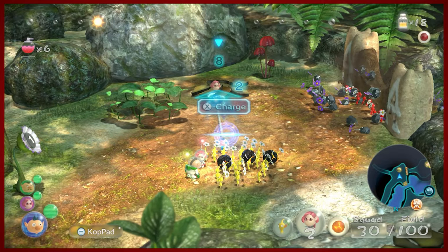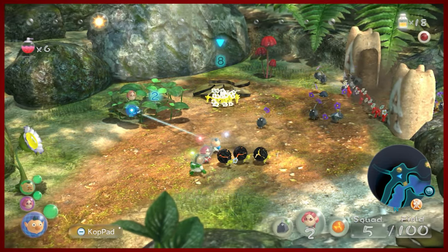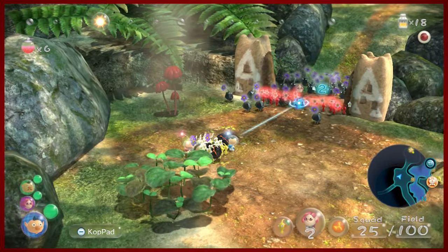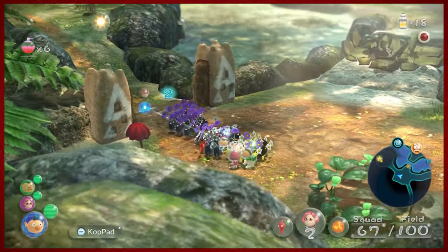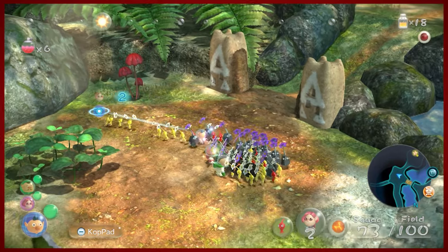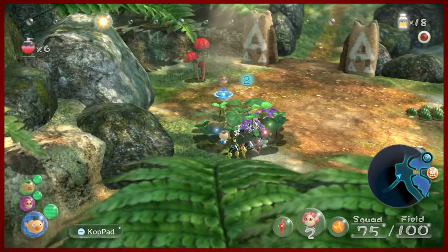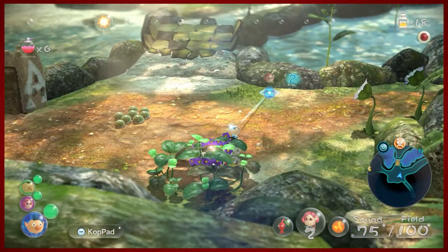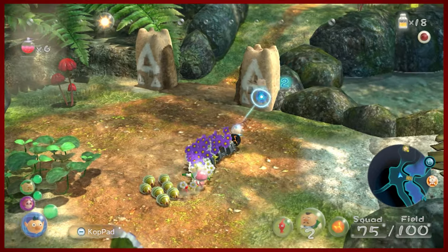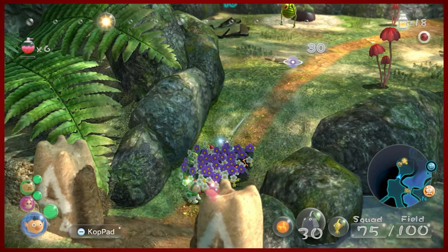Let's get everybody going. I'm trying to charge Brittany at the puzzle pieces. I had to be careful there because I almost picked the bomb rocks, and that would have killed everybody. Thankfully that did not happen. These little grubs are annoying — they're going to try to impede your progress. Looks like our Reds carried that big pellet away, so that's really nice.